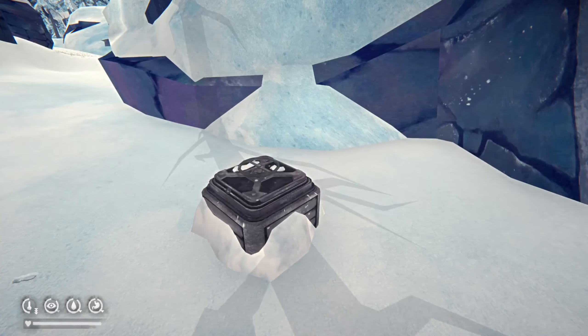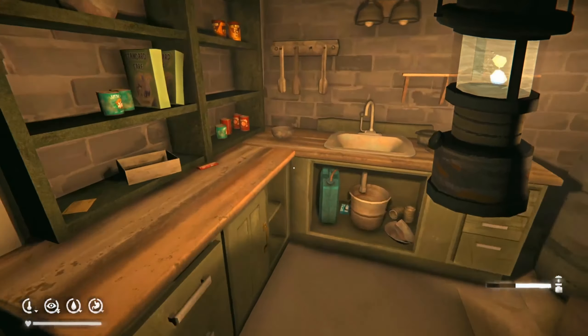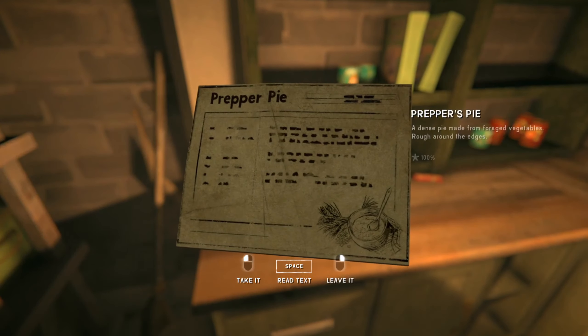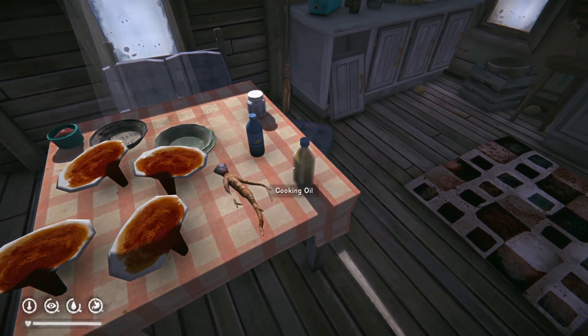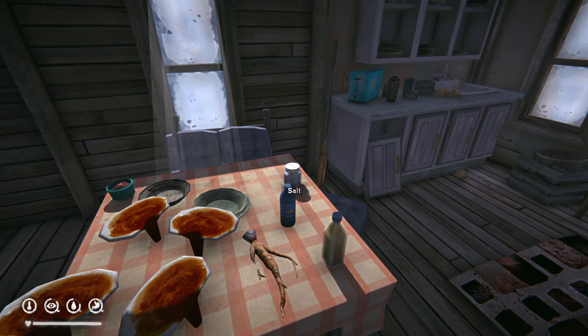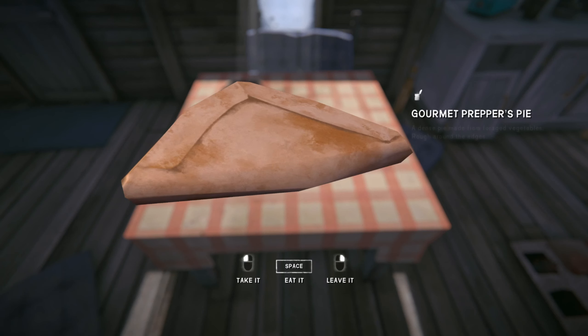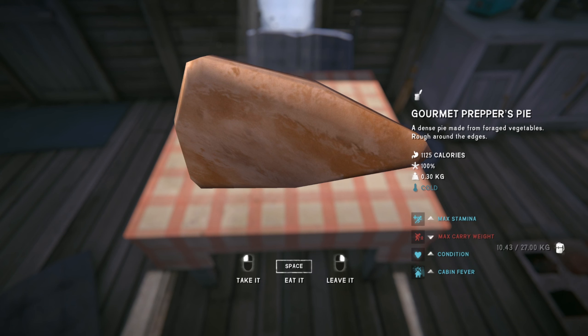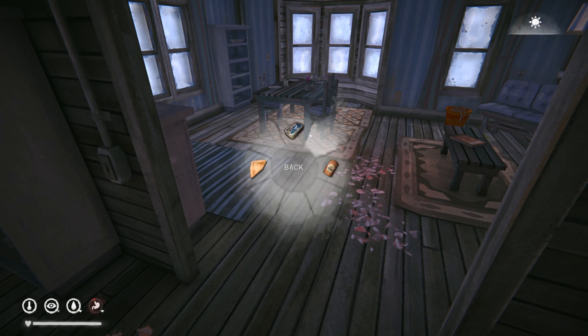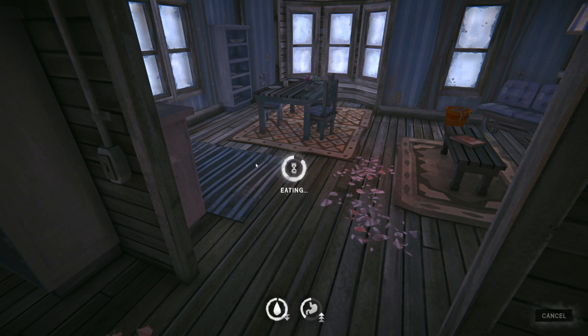Next we have the prepper's pie, which can be found randomly in one of the seven prepper's bunkers in the world. It requires acorn grounds, four reishi mushrooms, one burdock root, oil, water and salt. The prepper's pie is a fantastic healing item, healing you by 25% condition as well as increasing your max stamina by 15% for three hours. Just like the stalker's pie it also reduces your max carry weight by three kilos.